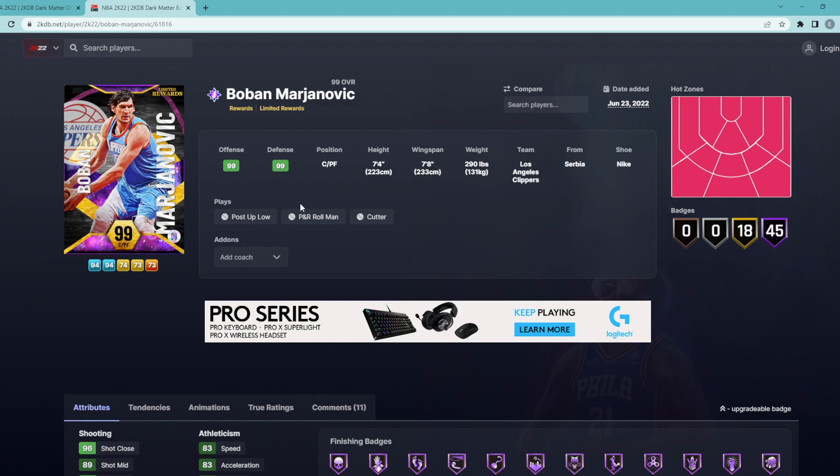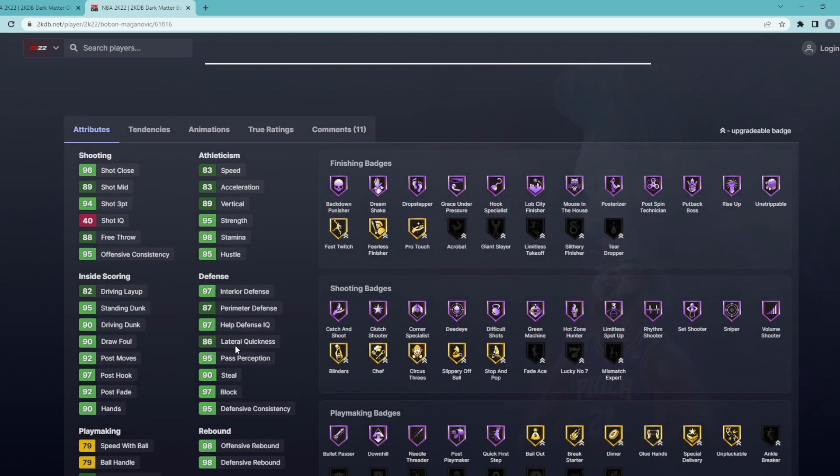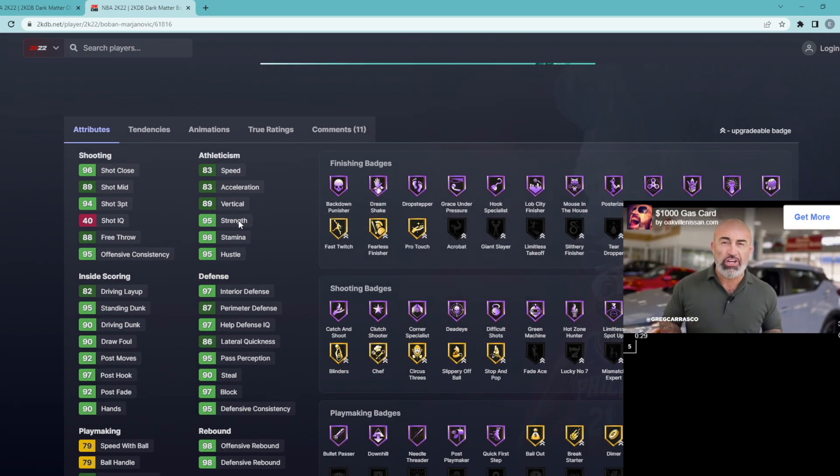Let's start with Boban. He's going to be a center and power forward, 7'4 tall with a 7'8 wingspan. The fact that he can play the power forward position is going to be super overpowered. Looking at his stats, he's going to have a 94 3-ball, 89 mid-range, 83 speed, and really good defensive stats. I think the 83 speed is actually pretty good for Boban.